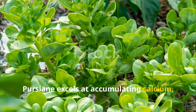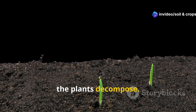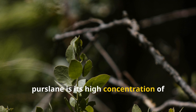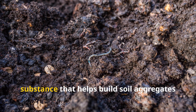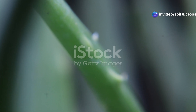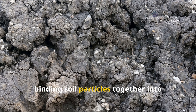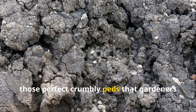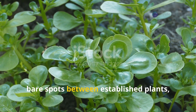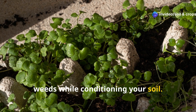Purslane excels at accumulating calcium, phosphorus, and magnesium, which are released back into your soil as the plants decompose. What's particularly special about purslane is its high concentration of beneficial mucilage — a gelatinous substance that helps build soil aggregates and improve structure. This mucilage acts like natural glue, binding soil particles together into those perfect crumbly peds that gardeners dream about. Consider allowing purslane to fill in bare spots between established plants, where it will suppress less beneficial weeds while conditioning your soil.